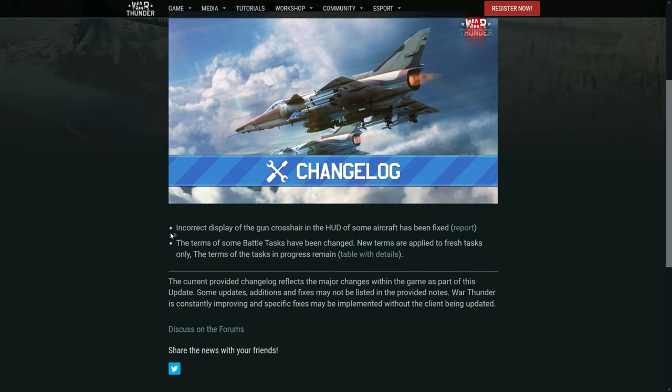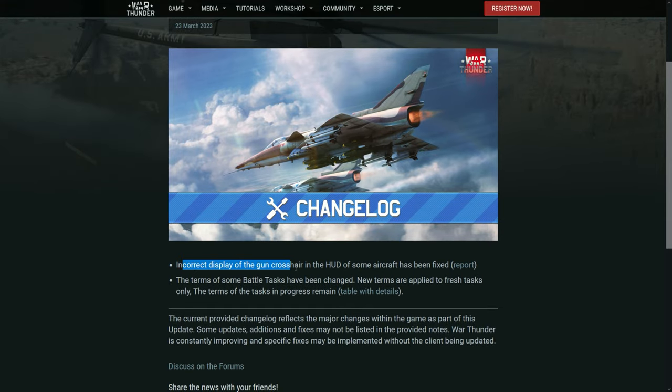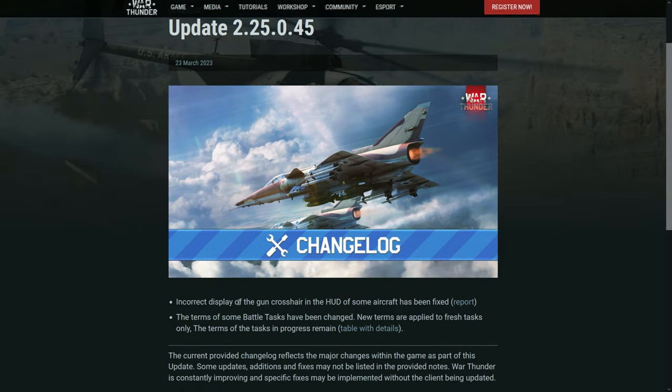They also fixed the incorrect display of the gun crosshair in the HUD of some aircraft — the lead indicator was behaving strangely, and many people were commenting on it. Apparently they fixed it, but we need to test it, because some things were supposed to be fixed yesterday and weren't — for example, the TWS was still making the lead indicator jump around. If you notice any remaining issues, a bug report would be welcomed.